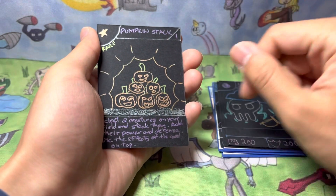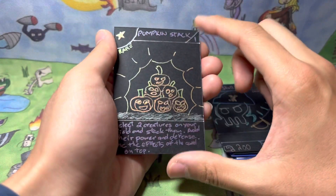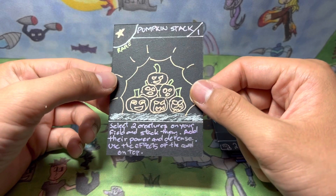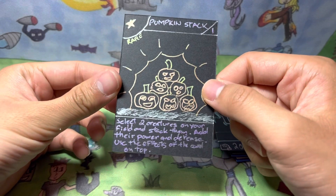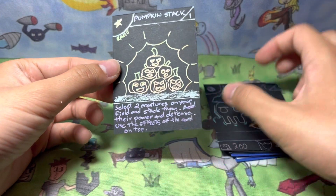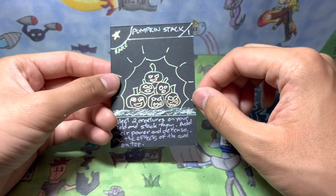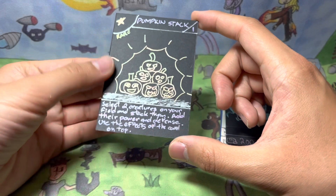The very last card we have, made by my cousin, is Pumpkin Stack — a stage 1 rare. I like the way she wrote the text curved around the effect area; it's stylistic, maybe I'll start doing that. Pumpkin Stack's effect says 'select two creatures on your field and stack them.' I was like, what does that mean? If you haven't checked out the video about future cards, go check it out, and comment your suggestions for the future card contest.